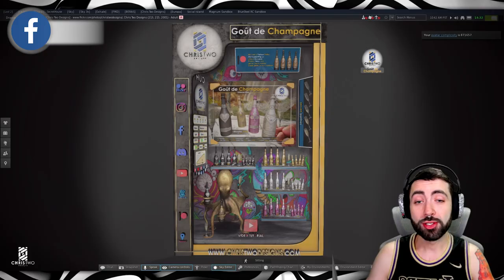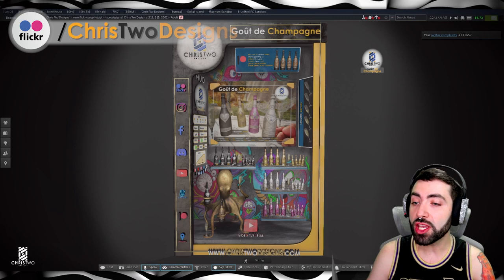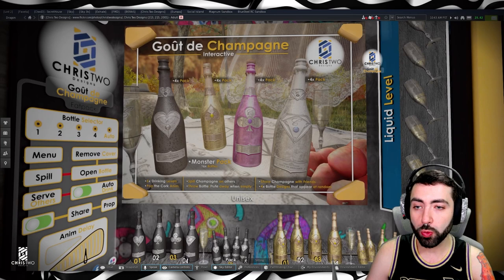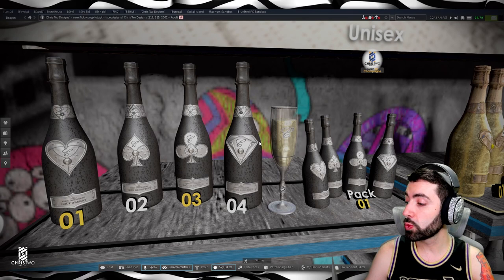And here we are inside the game, so let's talk about Legu de Champagne. As you guys can see here, we have the booth that will be available at the TMD event. If we get closer here, we have the monster pack with the four different colors and the four different bottles. When we move to the packs, we can see we have a bunch of options: the gold pack number 2, the silver pack number 3, and the pink pack number 4.